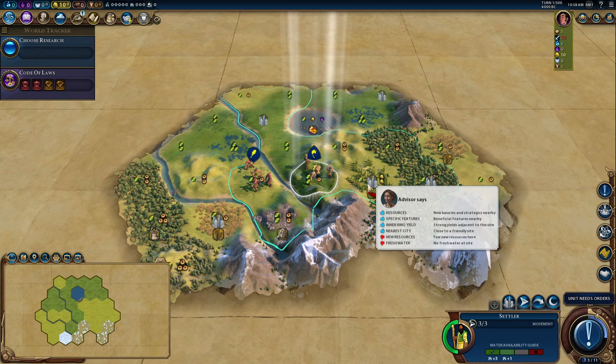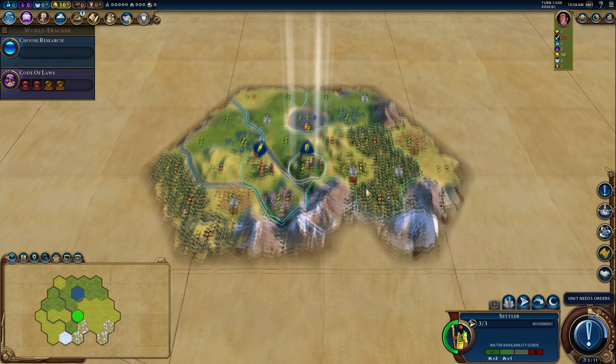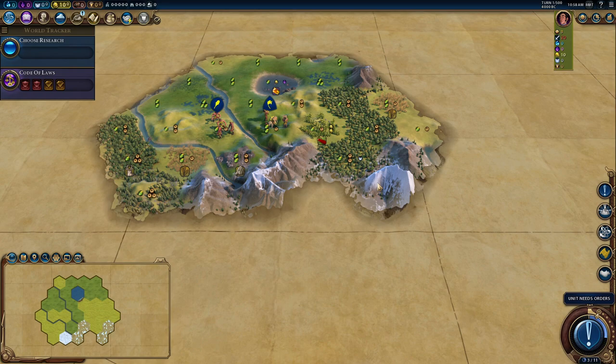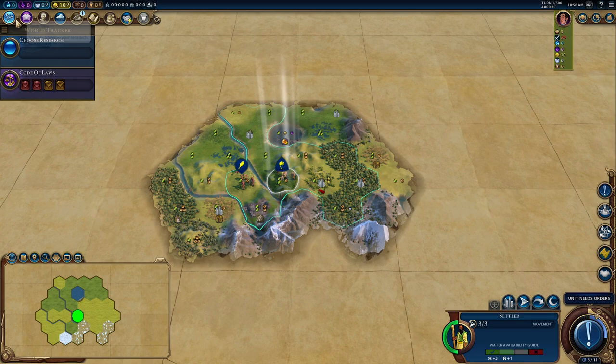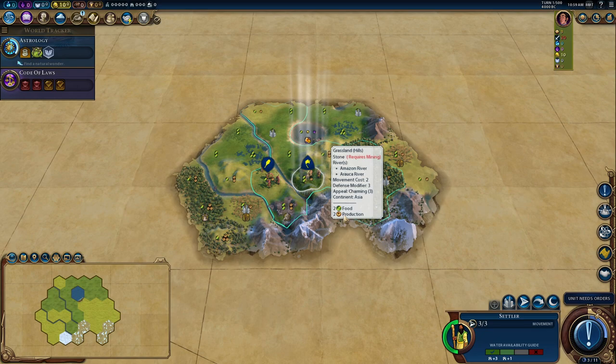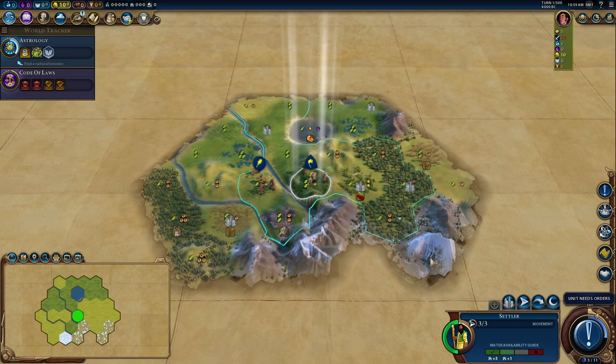I've started on South America but I have a feeling I've started in Asia — it's crazy. Remember all mods and save files are on Discord, so come along and have a look. And we have started next to Everest — that is absolutely crazy. I was thinking about whether to go for a religion this game, but of course we will because Everest is there and we have stone right next to us as well, so we do have the option of going for Stonehenge if we wanted.